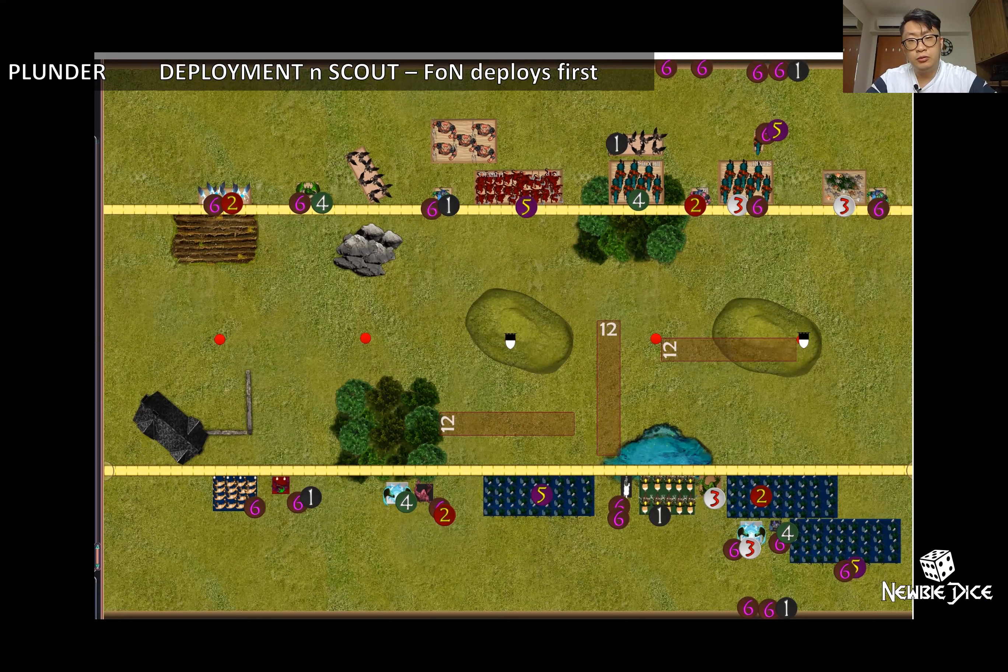Jeff deploys first, which also means he chooses the side — he chose the bottom. The numbers shown are the deployment order. For myself, I drop the gargoyles and tend to be afraid of them getting shot off, so I put them behind the obstructing terrain in the forest. The gargoyle behind the rock could still be seen from an extreme angle because the greater air elementals can see through all other units to shoot them. Jeff is heavily positioned on the right side with two hordes of salamanders.